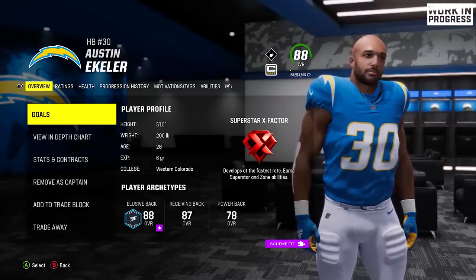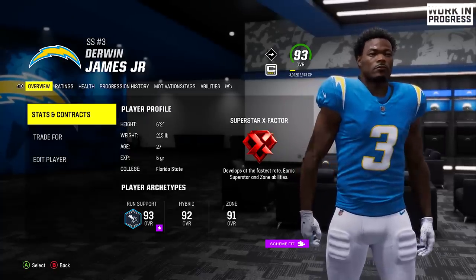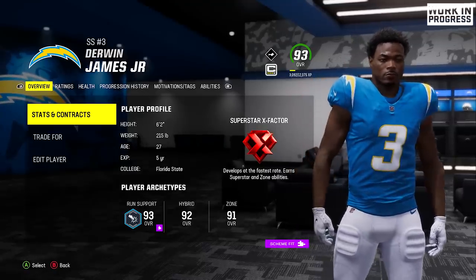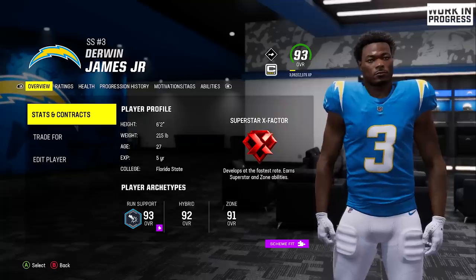Right out the gate, we got to show Austin Ekeler. They finally got his player likeness in the game — I know people are happy about that. His teammate Derwin James got a player likeness update as well. He used to have the dreads last year, he cut them off, so this is more up to date with what he's currently looking like.